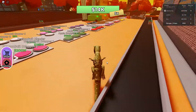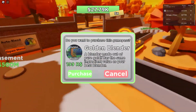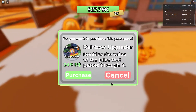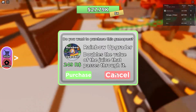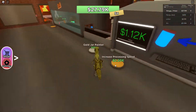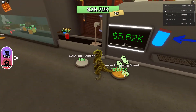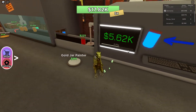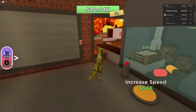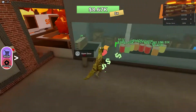Tip number four: you don't need to buy a rainbow upgrader unless you really want to. Just don't buy stuff that you don't need because you're just wasting your own money. I just maxed this out and look how fast it's processing these jars — look how fast I'm making money. It's just insane.